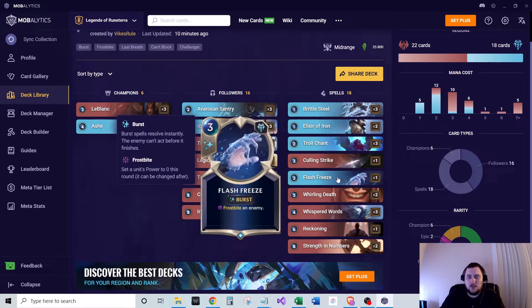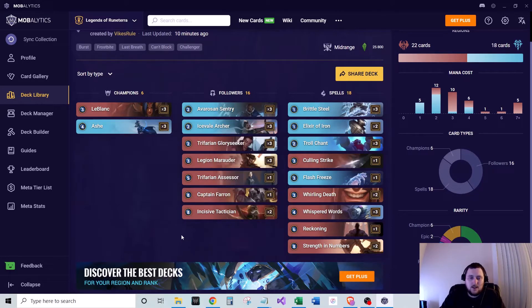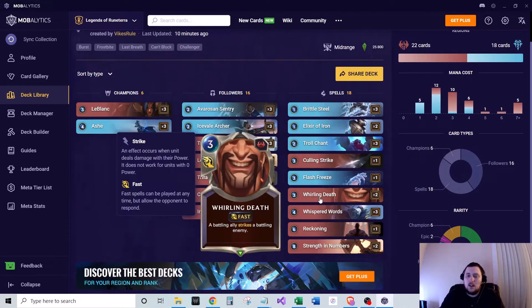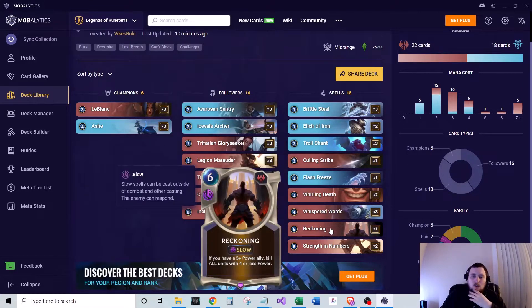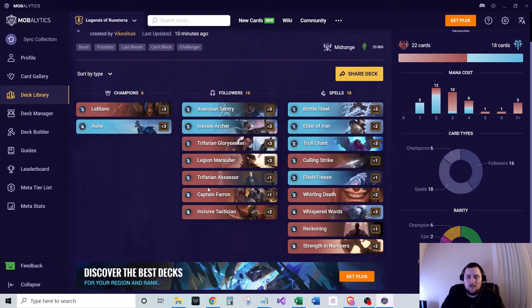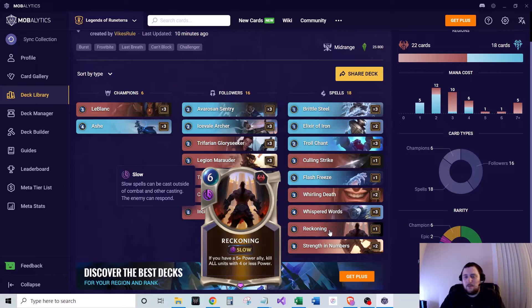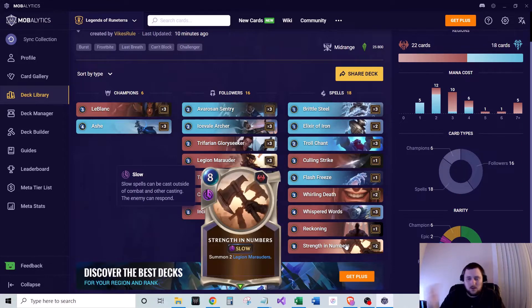Flash Freeze is three-mana burst speed, Frostbite any enemy. Two of Whirling Death, three-mana fast speed, dealing ally strikes paired enemy — very nice for winning combat trades, and flexible for both offense and defense. Three of Whispered Words, Reputation cost two then draw two — very often you can get that Reputation, and two-mana burst draw two is great. One Reckoning, six-mana slow speed — if you have a five-plus power ally, kill all units with four or less power. And Strength in Numbers, eight-mana slow, summon two Legion Marauders.